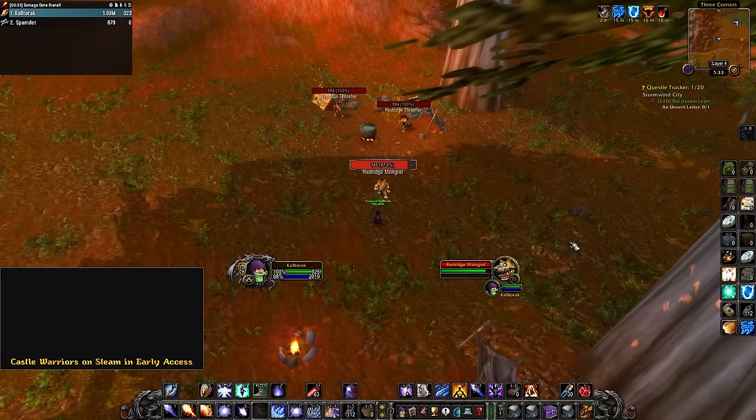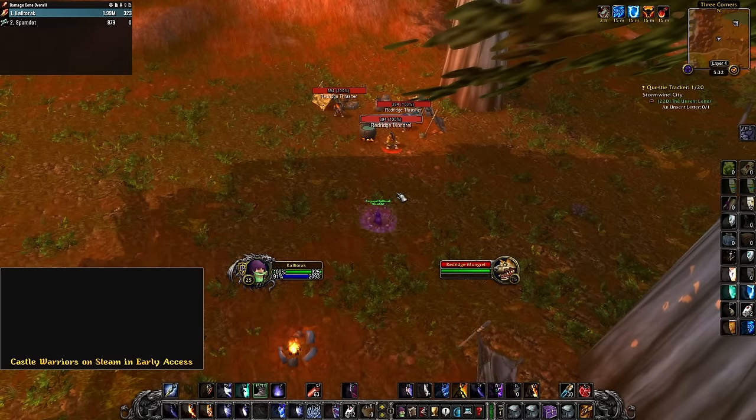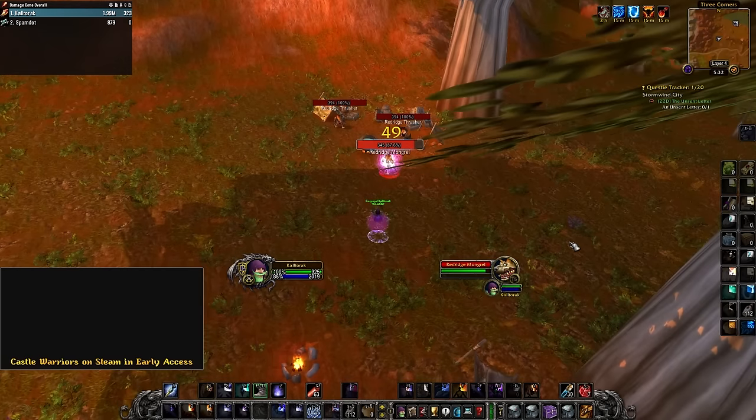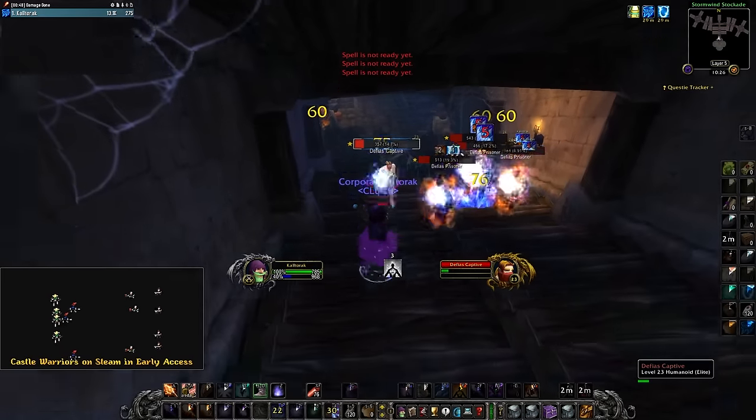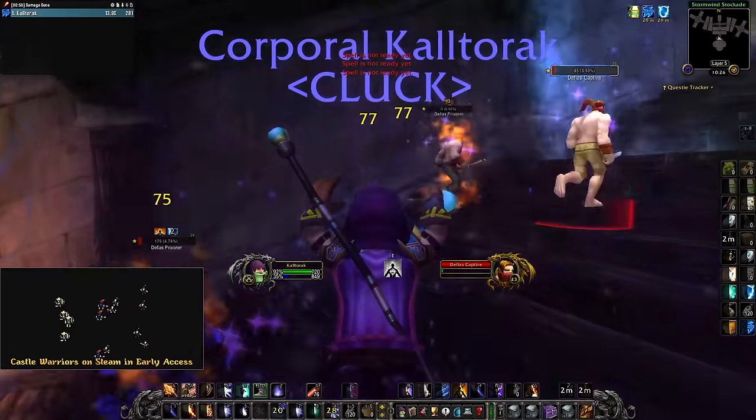Here, you can see me using Arcane Explosion and it not hitting the mob. Neither of us move, but when I jump in the air, my Arcane Explosion gets a little extra distance. A lot of the time when I am Arcane Explosion spamming, I will be jumping to make sure I am hitting every mob in my range.